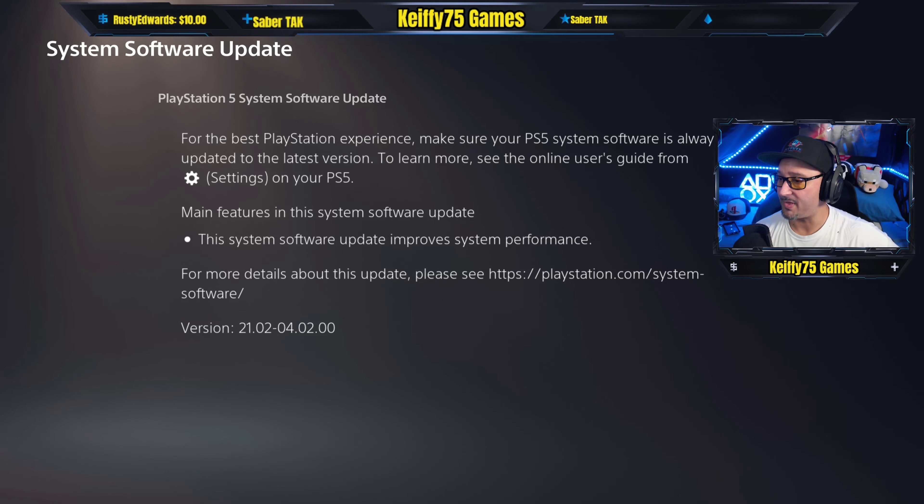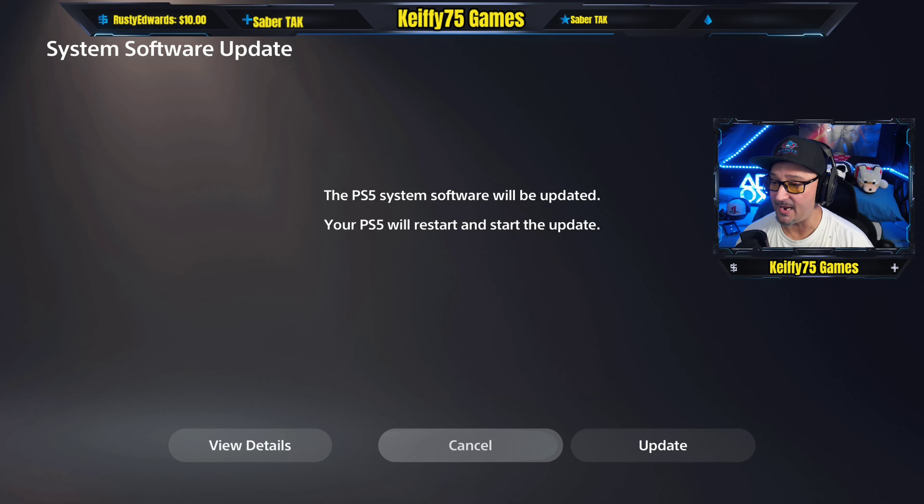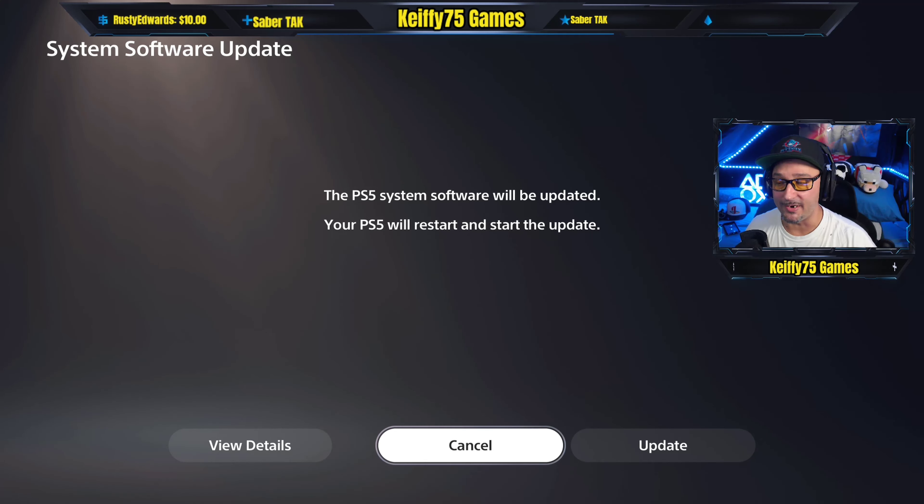This system software update improves system performance. For more details about this update, please see PlayStation.com — system software version 21020402.00. I will link that in the description below so you guys can get straight to the Sony blog page for more information. It pretty much just says the main feature is improved system performance. Hopefully that eliminates a lot of the issues currently surfacing. I believe there aren't any more rest mode issues — I haven't heard anything on it yet, and mine is in rest mode now too.